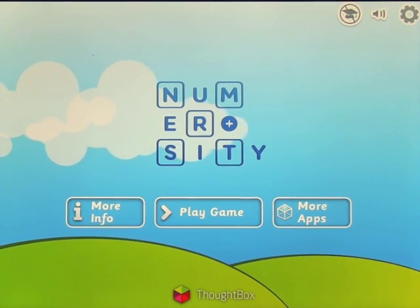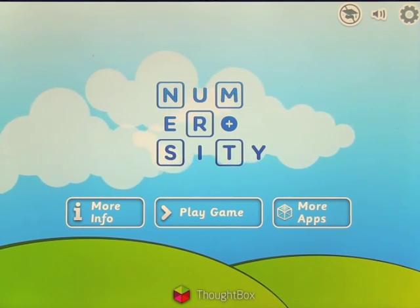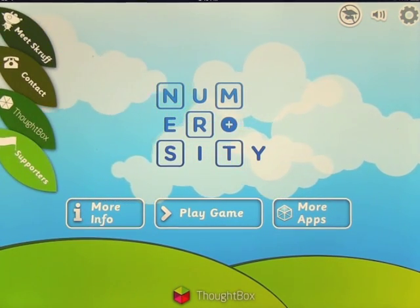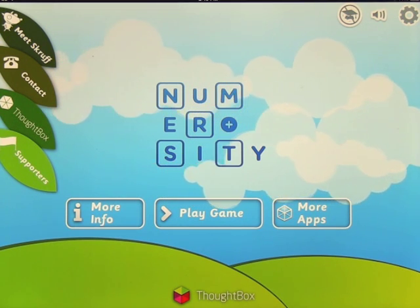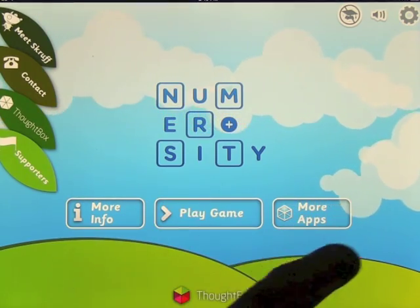We're going to have a look at an app called Numerosity by Thoughtbox. This is a math app all about addition. On the home screen, you can click 'more info' to find out about the company, contact them, see who supports them, and look at more apps — or we can play the game.